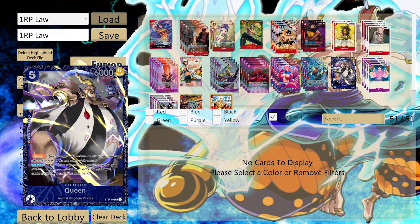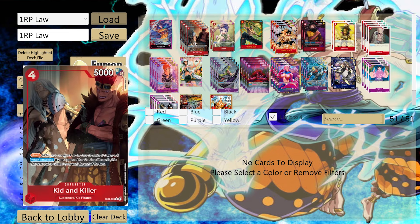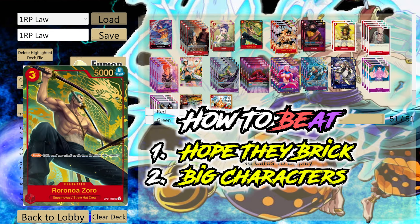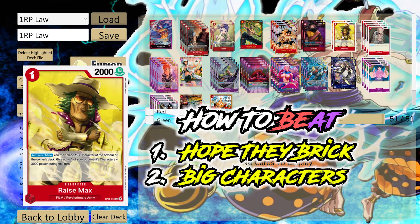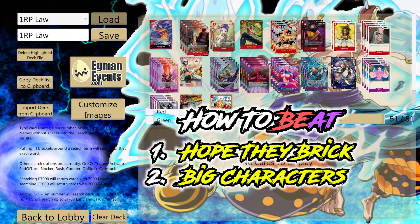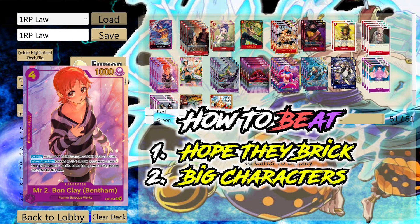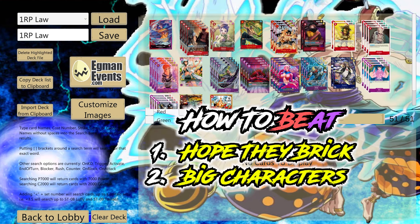Pretty much the gist of this deck is to swarm - if you come from YuGiOh, this is basically a YuGiOh deck. The way you beat it: first, hope they brick, because they do run a lot of bricks. Second, use big characters - as you can see, they can't really deal with big bodies. The only things they can deal with big bodies are their blockers and Bon Clay. Big characters is what they really struggle against.